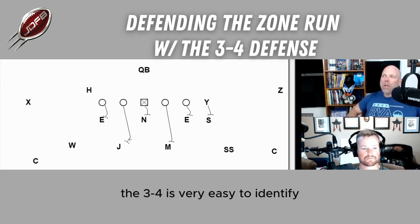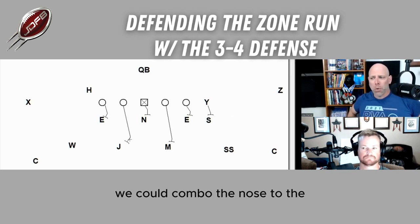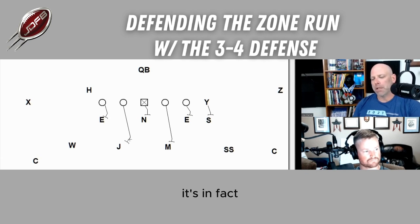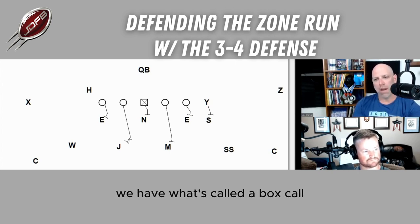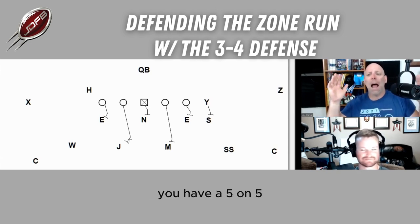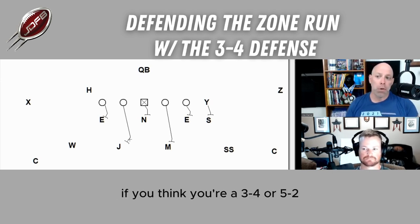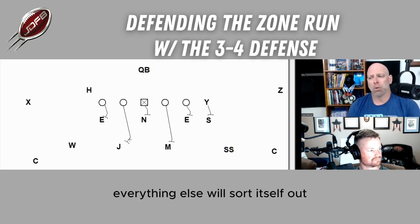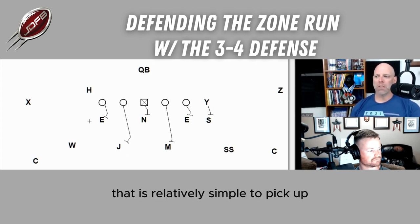The 3-4 is very easy to identify. You might say we're going to be slanting and stunting and moving — that's great, but you're not going to move far. We're going to combo you. We could combo the nose to the wheel backer or combo the nose to the mic backer. They're not difficult. It's not difficult to pick up this interior; in fact, it's very easy. We have what's called a box call — we use it primarily in pass protection — but you have a five-on-five.